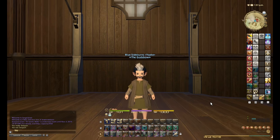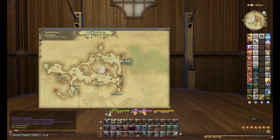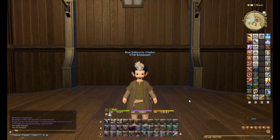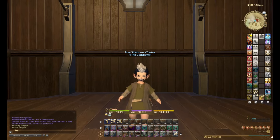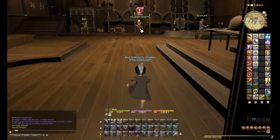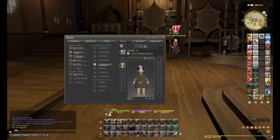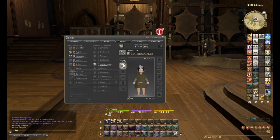First thing you need to do is come to the Leatherworker guild here in Old Gridania. I'm going to split this video into subsections. The first section is getting from level 1 to 15, and then the rest of the video is power leveling through leve quests. You come here, unlock it, talk to the receptionist who will have a quest over their head, then talk to the guild master who will give you your very first crafting tool. Once you finish the level 1 quest, which is literally just craft one leather, you'll get your first crafting chest piece.